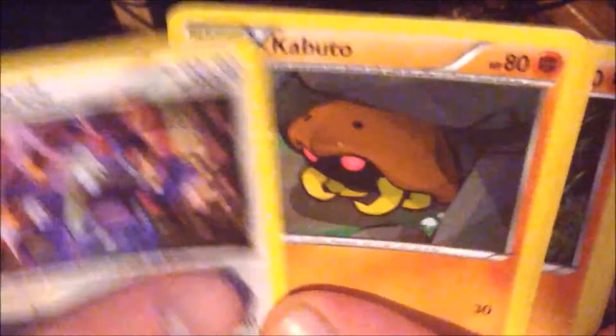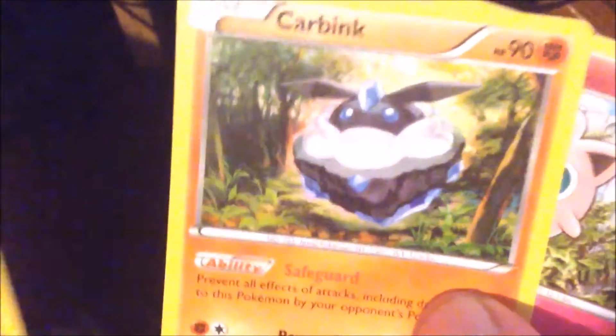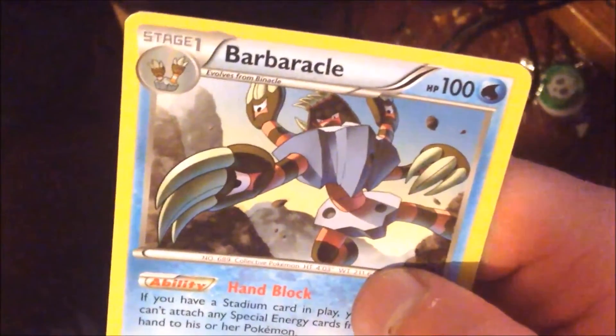Let's open up the second Pokemon pack. Here's a cool card for you guys. We got a Loudred, a Kabuto, a Wormadam, a Diglett, Larvitar, Carbink, Jigglypuff, Riolu. Reverse holographic is a Carbink and our rare for the pack is a Barbaracle. Still nothing to write home about.